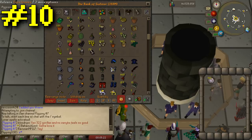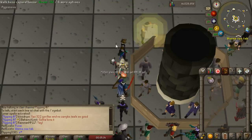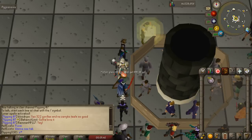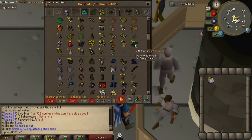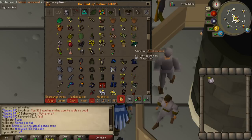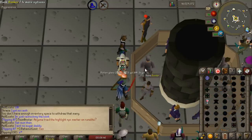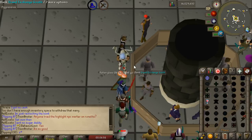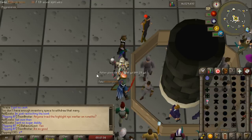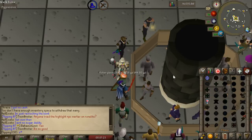Last up is casting super glass make. This is a very high intensity method requiring access to the lunar spellbook and level 77 magic. The rewards are excellent: around 50k crafting experience per hour, around 30k magic experience, and up to 500k to 600k GP per hour. Withdraw 18 buckets of sand and 3 giant seaweeds, then cast the super glass make spell. Some molten glass will land on the ground — you can pick it up for more money or leave it for better experience rates. If your goal is money, pick it up even though it's awkward. Great method for crafting and magic training, though I wouldn't recommend it for long periods due to the intensity.